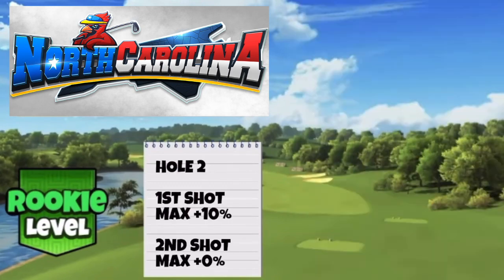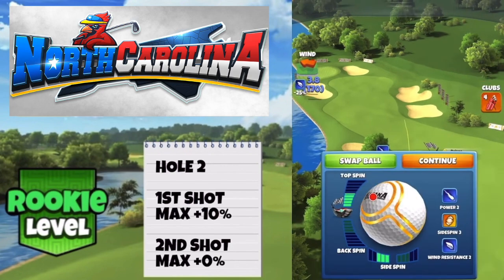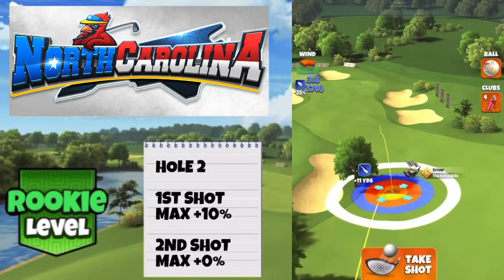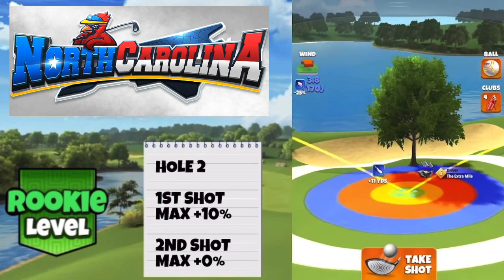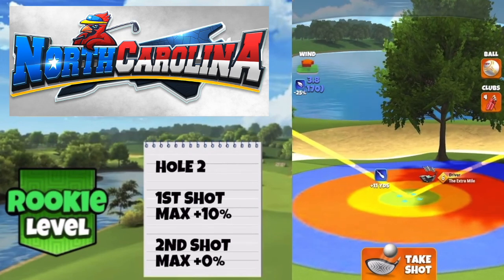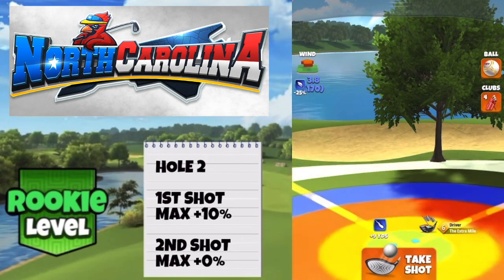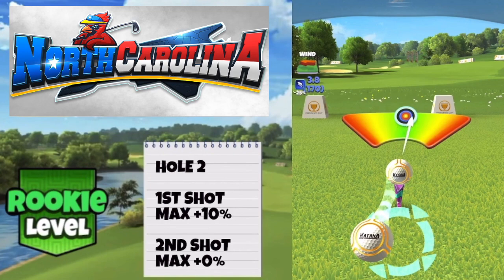The second hole is the first of the par fours on Quail Hollow. We're going to use the extra mile and the katana — four and a half top spin, three bars side spin to the left. We want the ball to kick nicely to the left as this is a dog leg hole. Setting up at max distance with our power two ball, red ring touching the rough on the left. We're going to adjust maximum distance, 10% elevation — 1.8 rings for a 3.8 mph wind, going with some left curl.